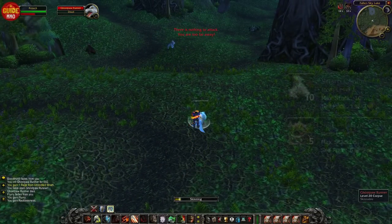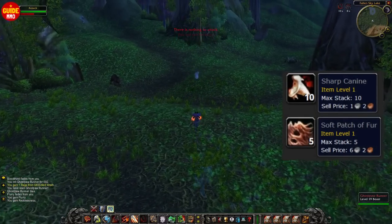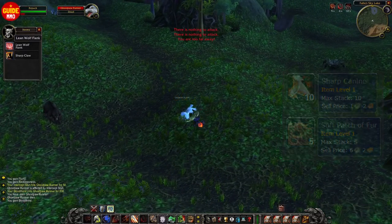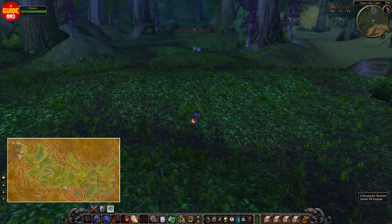The first raw gold farming location takes place in Ashenwell at around level 18 or 19. Here I kill these ghost runners. They drop two grey items that vendor for a decent amount of silver, and you also get mead that you can use for leveling up cooking.